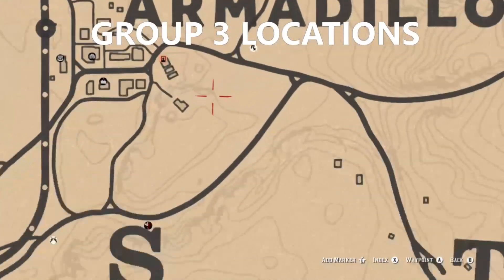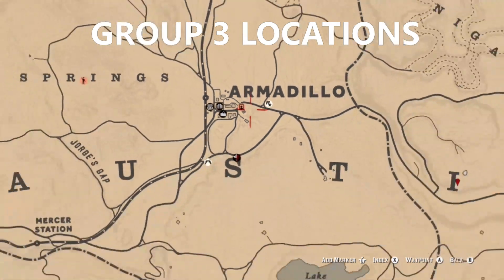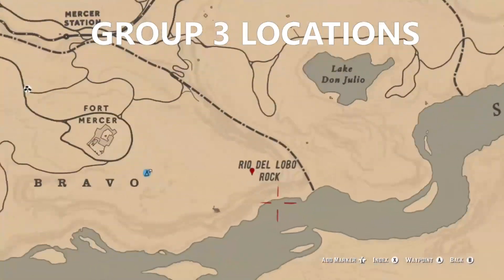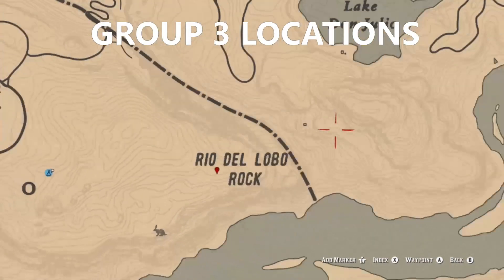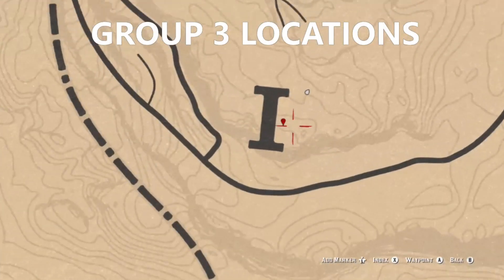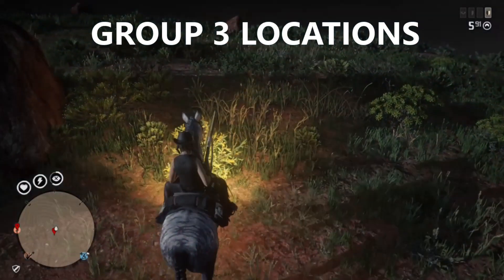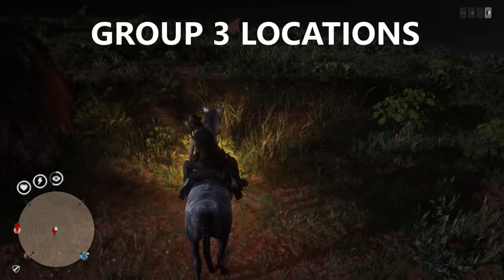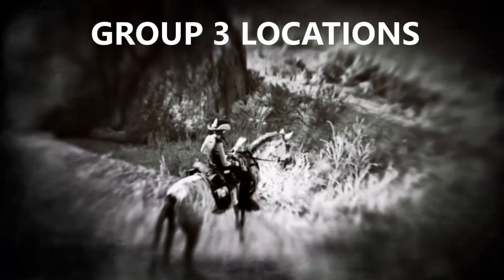Now for group three: if you come to Armadillo and you do not find a tarot card at that location or the burial site, then you're going to know that you have group three for that specific day. Keep in mind they rotate every day between group one, two, and three, so you won't be able to get all these flowers on the same day. Rio Del Lobo and then near the Eye over here is where this location is going to be. I set up my camp in Rio Bravo to make things easier so I could collect both of these on the same day.